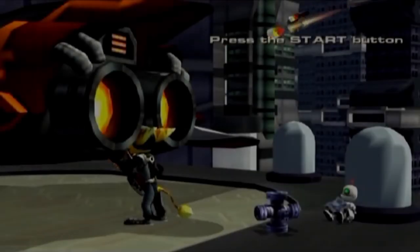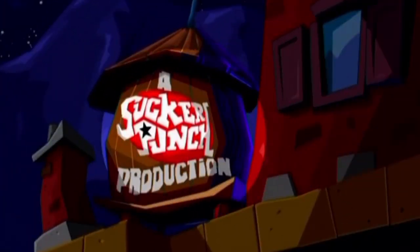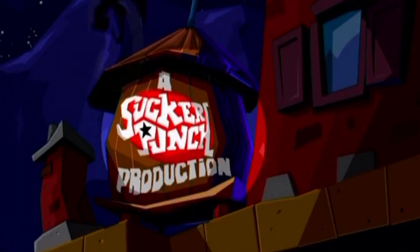Ratchet & Clank 3, released a month after Sly 2, features a demo of Sly 2. If you hold all the shoulder buttons — R1, R2, L1, L2 — you'll unlock it. By completing this demo you unlock a double-bladed lightsaber for Ratchet in Ratchet & Clank 3.